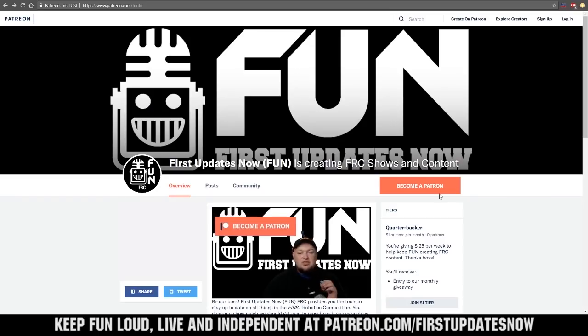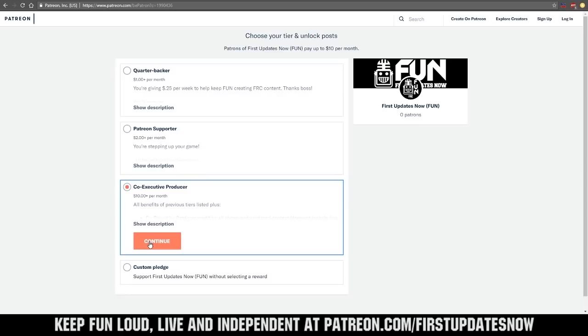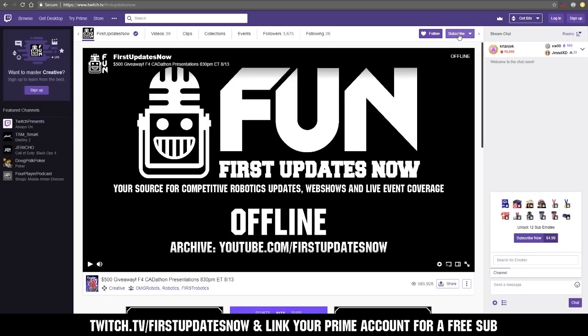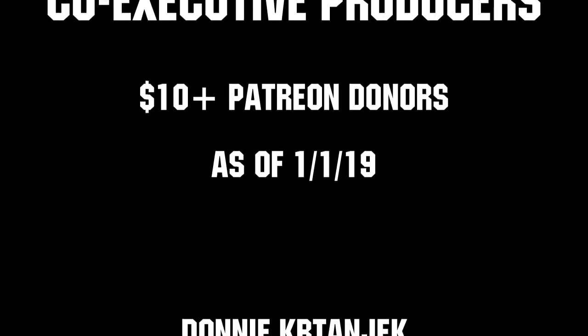We need your help to keep FUN loud, live, and independent. Help us by visiting our Patreon to pledge your support at patreon.com/firstupdatesnow. You can also support FUN live on Twitch for a few bucks a month, or by linking your Prime account for free and clicking subscribe. Thank you to all of our co-executive producers keeping FUN loud, live, and independent.